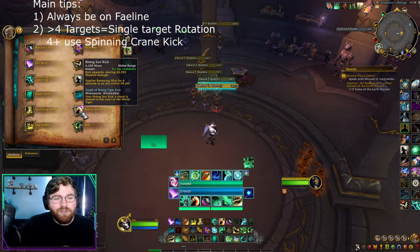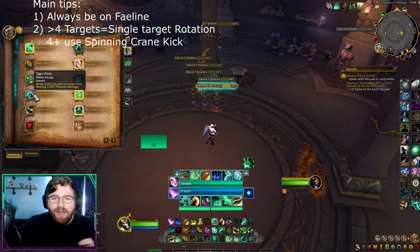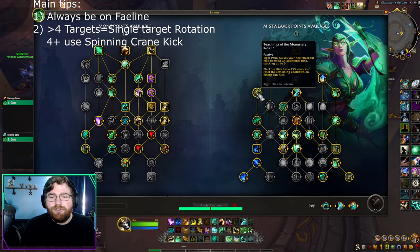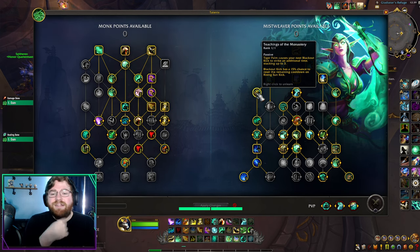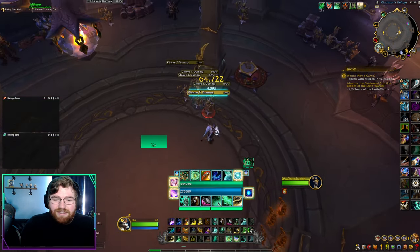Rising Sun Kick is your main single target ability — it does the most damage and is on roughly a 10-second cooldown, so you press it on cooldown, especially on three or fewer targets. Next is Blackout Kick, a secondary ability on a short cooldown with a chance to reset Rising Sun Kick, so you press it to fish for resets. Finally, Tiger Palm is a light-hitting single target ability where your next Blackout Kick will hit an additional time — great for fishing that Rising Sun Kick reset.